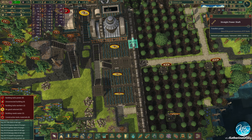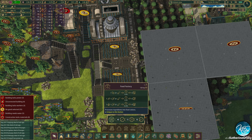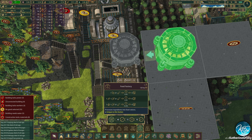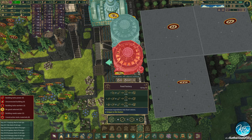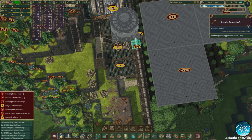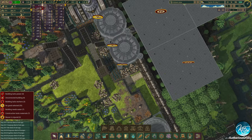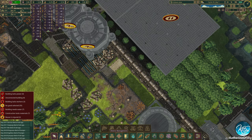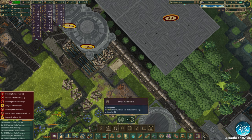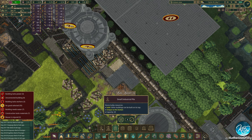We can do one here if we take out these bits. Let's see — food factory, there we go. We can put one there as well next to it. That connects right there, so that's great. We can put something in front here too. If we want another food factory we need three of these, I believe. Let's put in some small warehouses here.